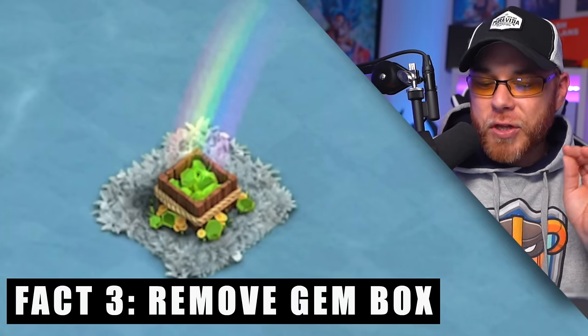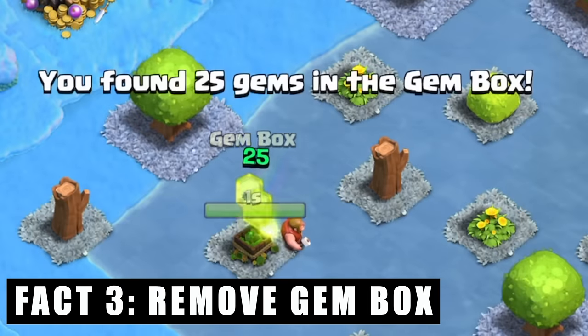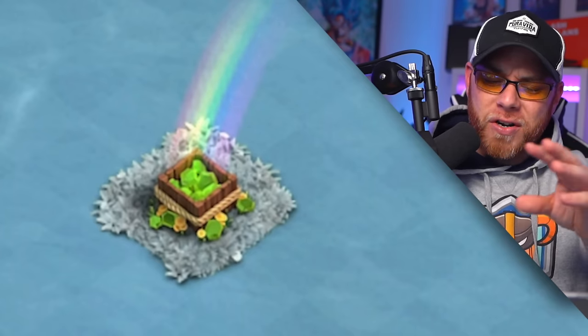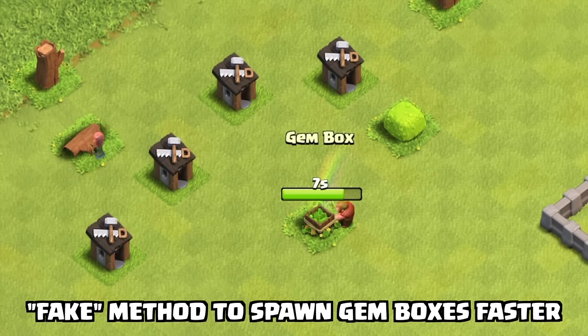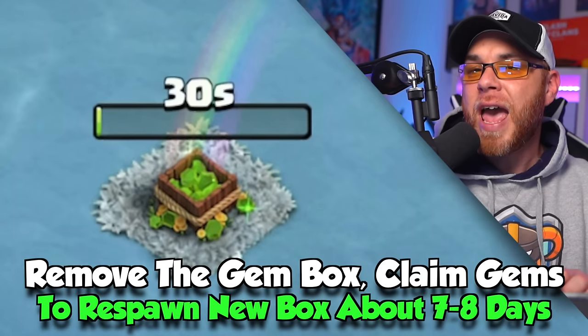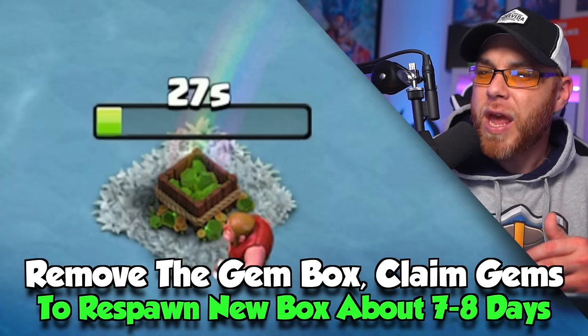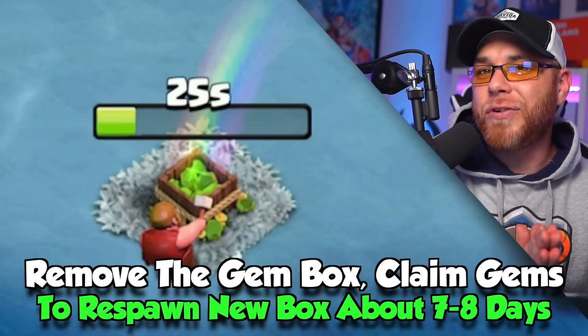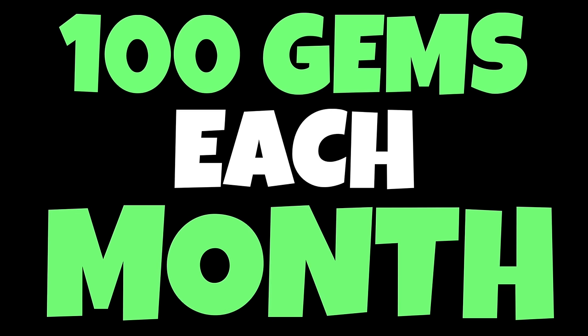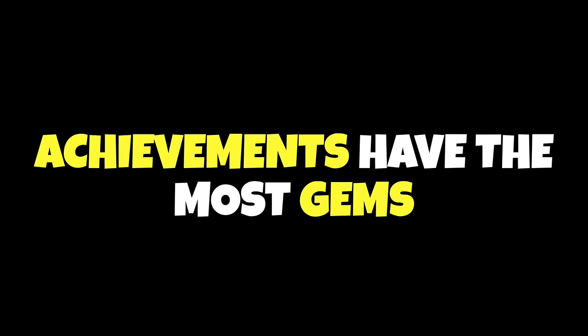Fact number three: the gem box on the home village, worth 25 free gems. You can only have one at a time, and there are some videos out there claiming that if you cancel before the builder reaches halfway back, that doesn't really work. You have to pull the gem box and activate the timer, and they respawn about every seven days. So over the course of one month, you should be able to claim 100 free gems from the gem box.